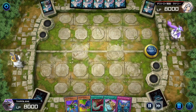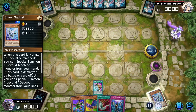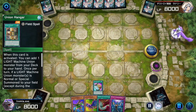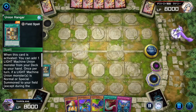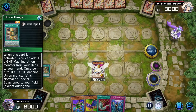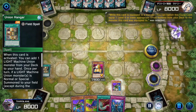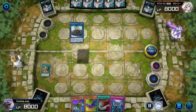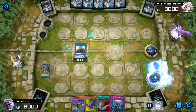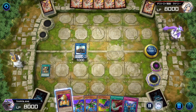ABCs on the play once again. We're going to use Prosperity, banish 3, and then find our Union Hanger, which is pretty good. Union Hanger searches A Assault Corps, summon, and then equip with our Union Driver, and then bring out B Buster Drake and go for Union Carrier. First off, we get to bring back a card from A, and then search a card with B, which is pretty good.